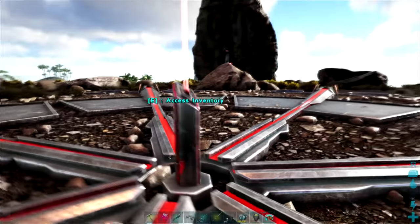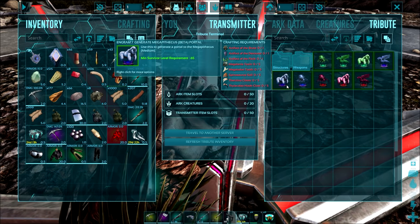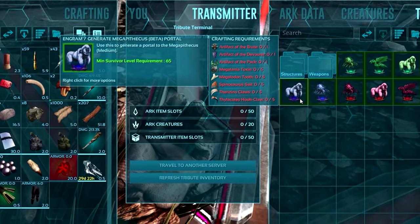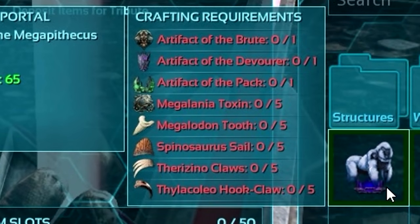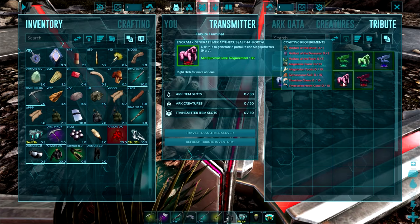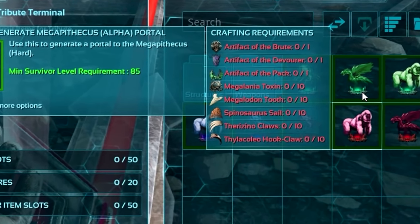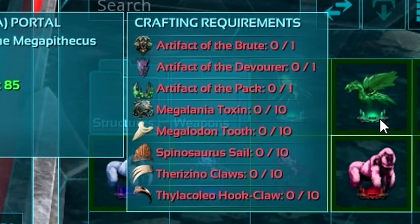The first thing I want to talk about is tributes and trophies. As well as completing all of the caves and getting the artifacts, you're going to need these tributes and trophies in order to face the bosses — five of each to complete it on beta and ten of each on alpha. Some of these trophies are a little bit harder to come across than others. You'll end up with plenty of megalodon teeth, but things like the megalania toxin, the spinosaurus sail, and the phiomia hook can be more difficult.